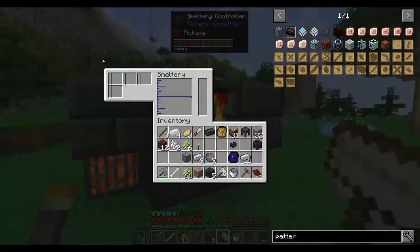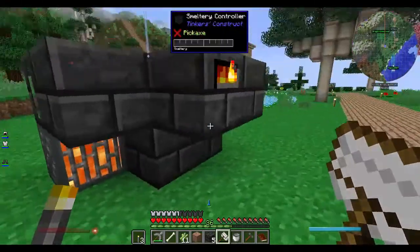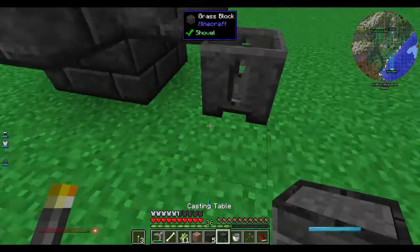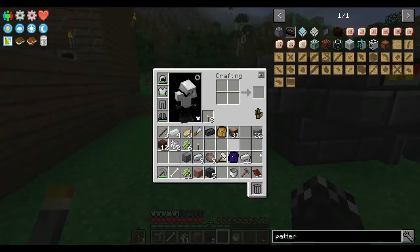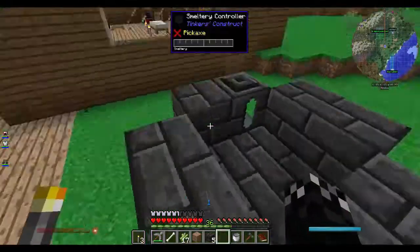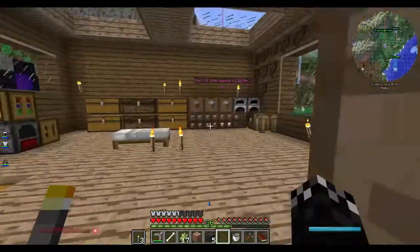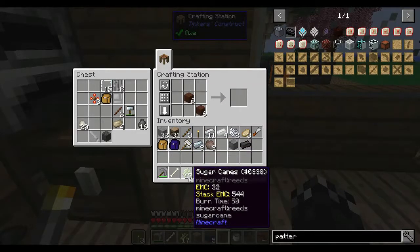Right, so we have a smeltery. It's only a small smeltery — can only hold four blocks at once — but we can always go up a little bit once we get some more blocks. I need two faucets — I don't know why I made one. I'm going to put one there and one here. So the next thing we're going to need is the tables in which to make patterns to make our stuff. I've got some paper and some treated wood planks here. All I need to do here is output to the top and it will fill up the tank with lava. Let's make... oh, I haven't made the paper yet.